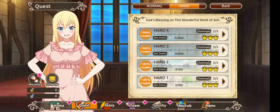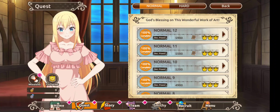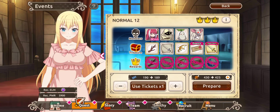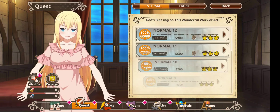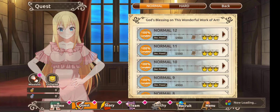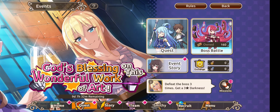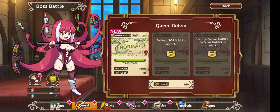You'll have your normal quests which you have to complete all of, including normal 12. Whilst completing these you'll get event tokens, and you exchange these event tokens in an attempt to battle the boss. We'll jump in and do a quick fight with the boss, and now that I've finished the normal story I've got 160 of these tokens.